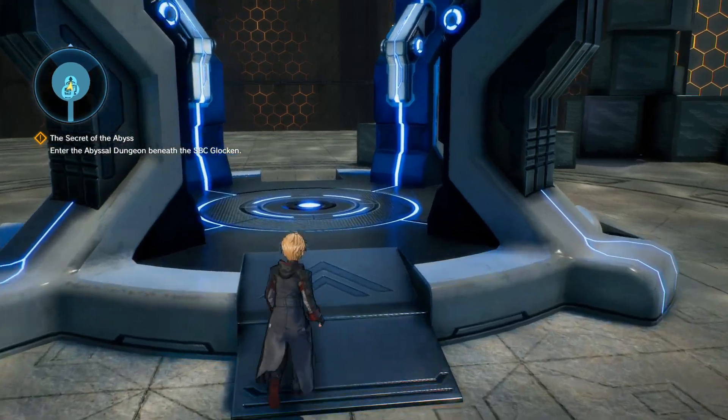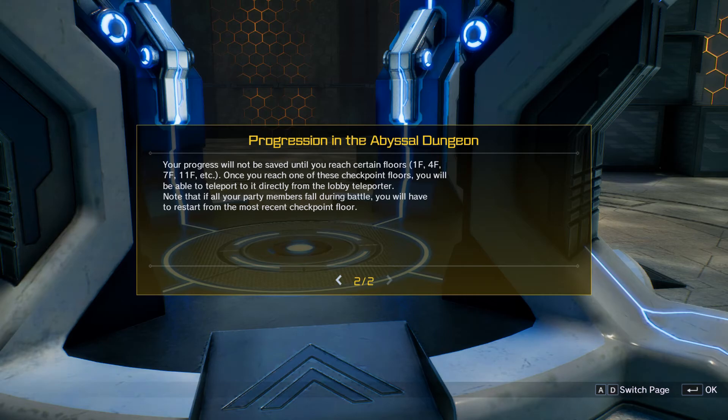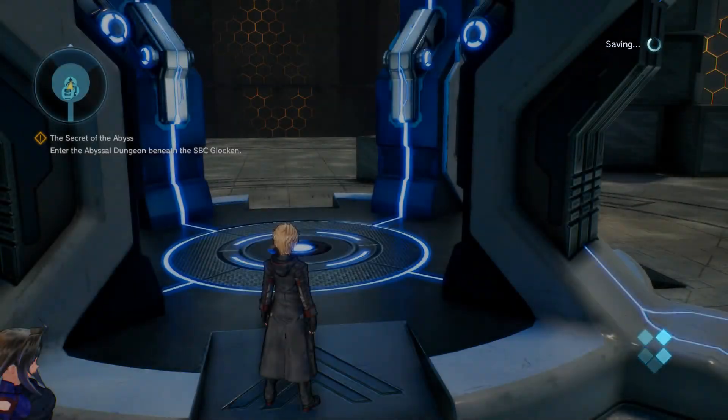You can proceed from any floor using the teleporter in the dungeon lobby. Each floor has entrance and exit teleporters, and each exit teleporter moves you to the next floor. Fast travel is unavailable in the dungeon — you can only return to the lobby from a floor's entrance or exit. Floor progress is saved at checkpoint floors: floor 1, 4, 7, 11, and so on. If all party members fall in battle, you restart from the most recent checkpoint floor.